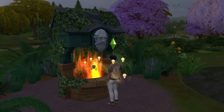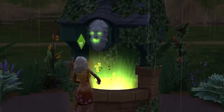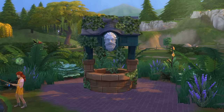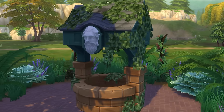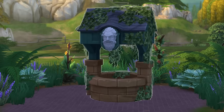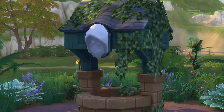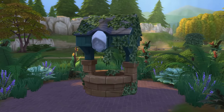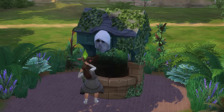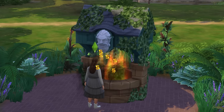The chance of each of these outcomes will change depending on what mood the face sitting atop the wishing well is in. There are four different faces that the Whispering Wishing Well can have: a happy face which will give you the best chance of positive or highly positive outcomes, a neutral face which provides a pretty even chance of things going good or bad, an angry face which is more highly skewed toward negative or highly negative outcomes, and finally a hooded face. It's only when the well's face has this hood on that you can receive a deadly outcome, and you'll have a very high chance of around 80% of receiving that deadly outcome if you make a wish while the well is displaying a hooded face, so do this with caution.